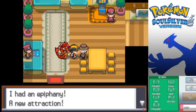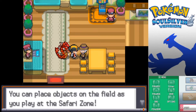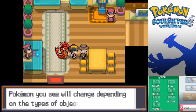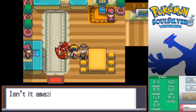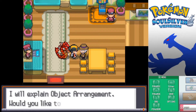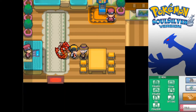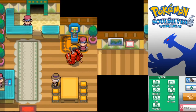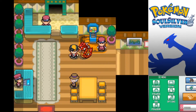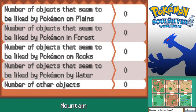Baoba has had an epiphany - a new attraction he's decided to call Object Arrangement. You can place objects on the field as you play at the Safari Zone. Not only that, but the types of Pokemon you will see will change depending on the types of objects you place. He'll call us using the Pokegear if something else comes up.